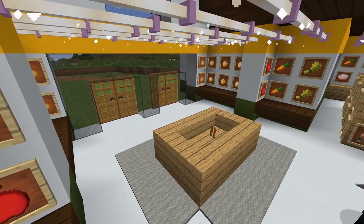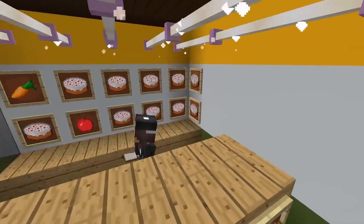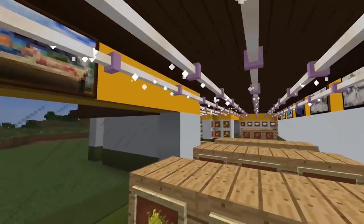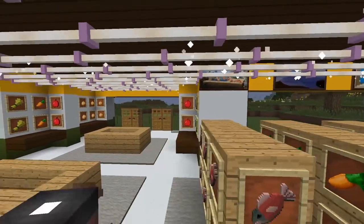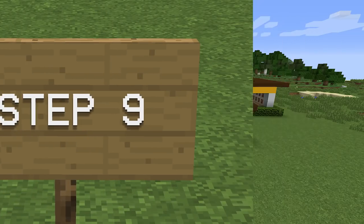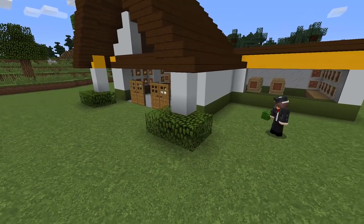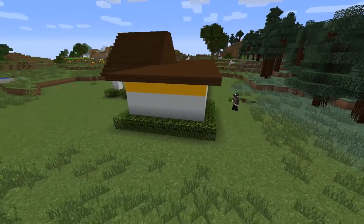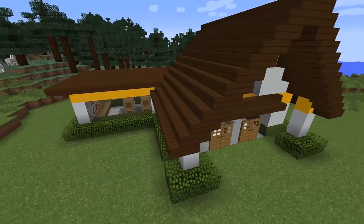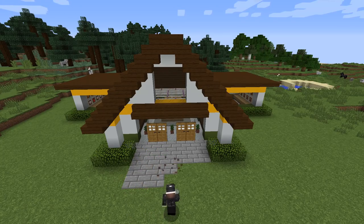We can also work on the interior by adding carpet and a few paintings. I'll even add a few plants in the front. Step nine: next is the landscaping. I'm going to use oak leaves and wrap around the store. However, you can always landscape the way you prefer. I'm also going to make a walkway in front of the store. You can use concrete, stone slabs, cobblestones, or stone brick blocks. I'm going to use stone brick blocks for this example.